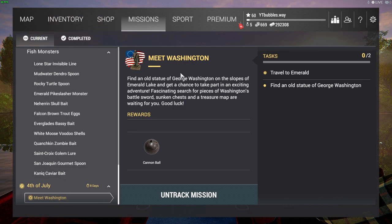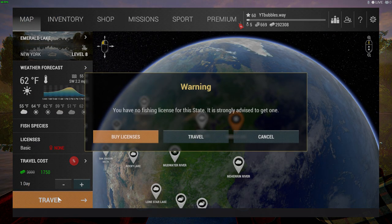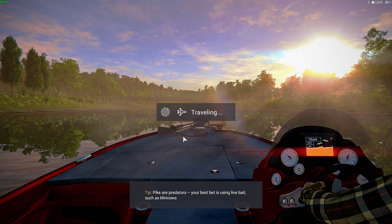We are going to have to travel over to Emerald Lake and we've got to find the old statue of Washington. We don't really need a license because I'm not going to be catching fish - I'm just basically going to be showing you. I've got tons and tons of fireworks. I wanted to do a massive firework display, so I'm going to show you that in this video.